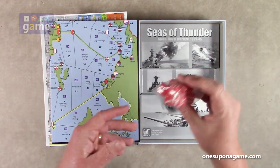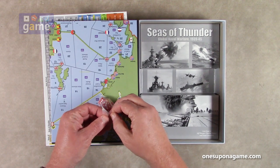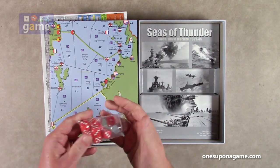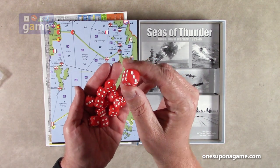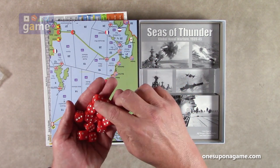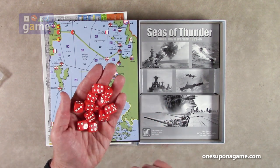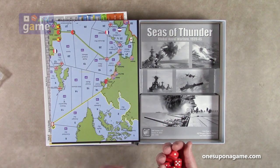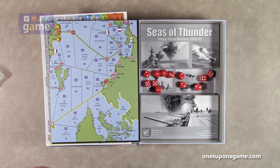And then we've got a big ol' thing of red dice — I feel like Risk, just a bunch of red dice. They're nice GMT dice; GMT makes really good dice with a nice big size. So we have 12 dice, and we're going to roll them — I bet a red one wins. And a red one did win! That lone six beat them all and knocked them out.